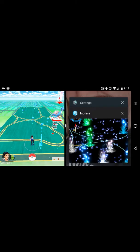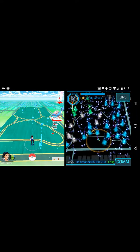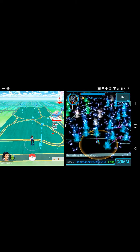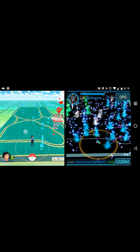It'll take a second to load. Rotate to landscape, then tap your app list, tap Pokémon, and tap Ingress. If Ingress loads off to the side — you'll see just a sliver of it and the rest will be blank — rotate back to portrait, then back to landscape, and bring up your app list and tap Ingress again.